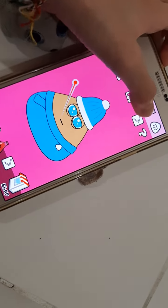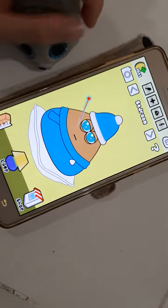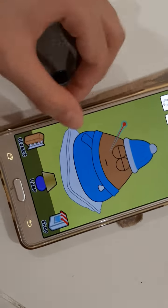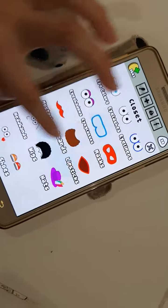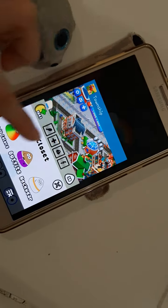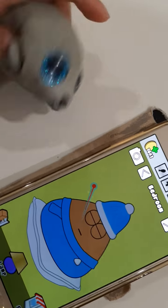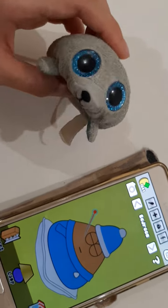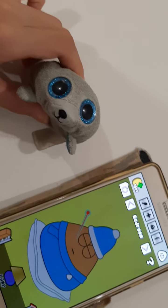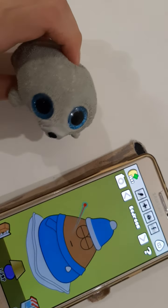So next I'm just going to let my Pooh sleep first since it's tired. Anyway, to customize your Pooh, you can go to your closet and choose a bunch of stuff. So usually for Pooh to sleep, it takes a bit long. So sometimes you can just leave him to sleep and then turn it off or charge your phone.